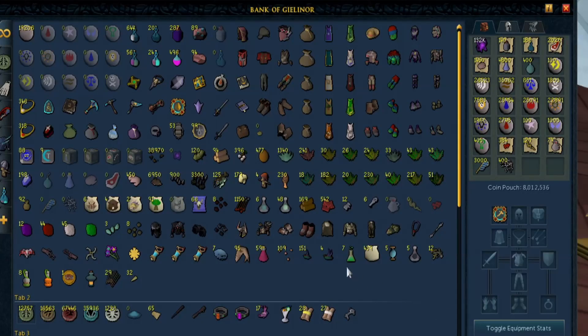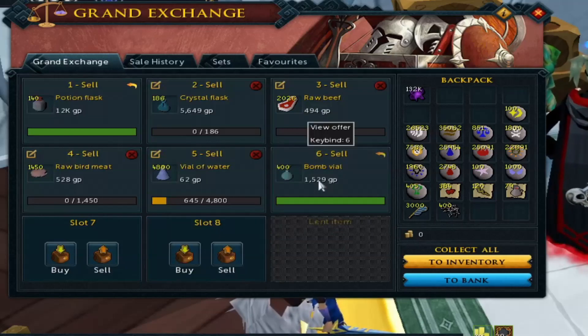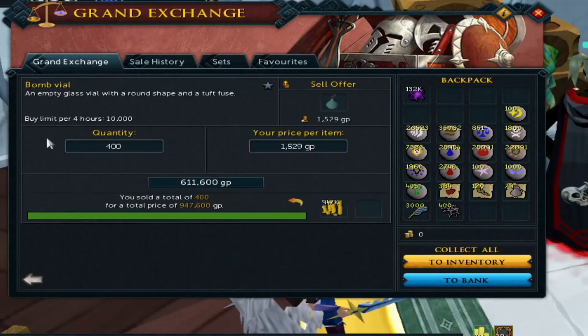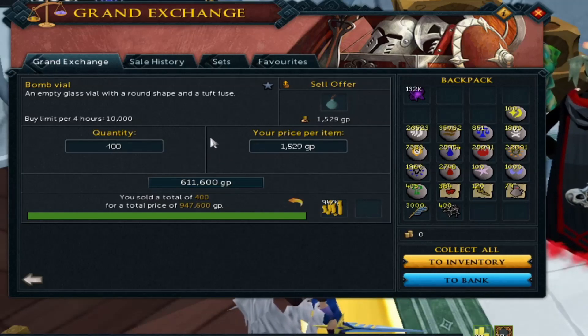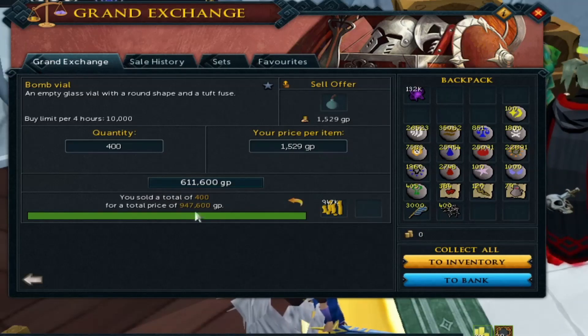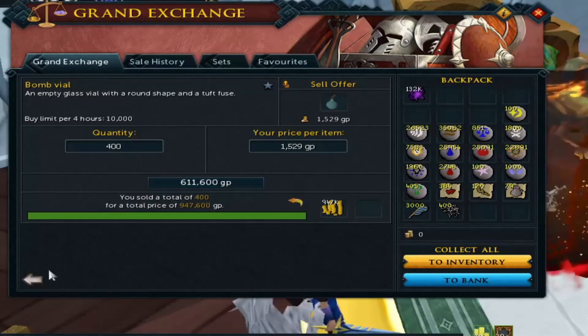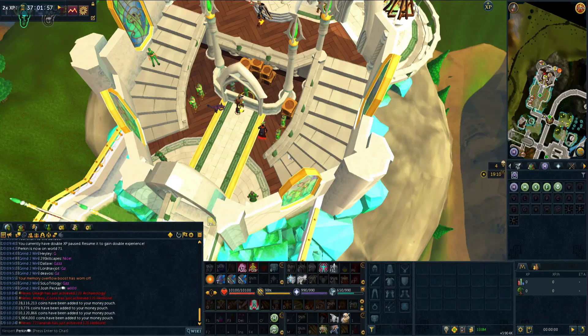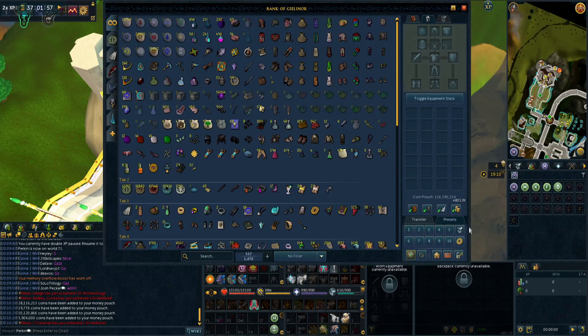Altogether that's over 100 million in the past few days from daily herb and farm runs and crystal bow runs. A little tip: keep your bomb vials for double XP — they go through the roof because the best way to train Herblore on double XP, aside from overloads, is by making bombs. These sold for almost 50% above mid instantly. After selling everything we have 108 million, plus 8 million in the bank.